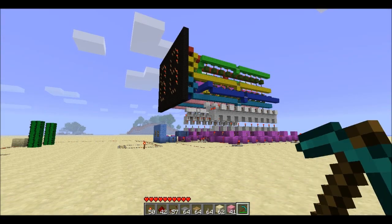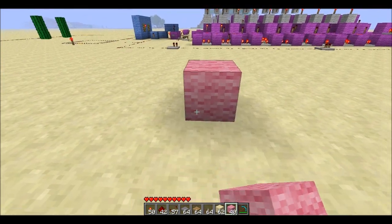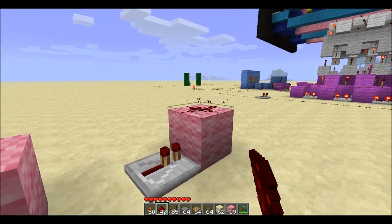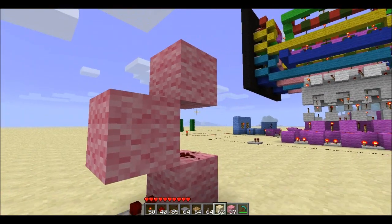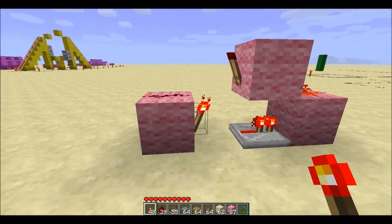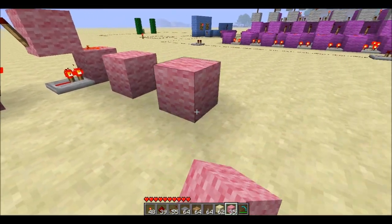Hey guys, welcome back. On the last video I showed you the super minecart counter contraption. I want to show you how to make the RSNR latch array — the conditional RSNR latch array. That's the heart of these counters, and they all start with the simple RSNR latch here. This particular RSNR latch is one of my favorites that I came up with a while back, and it's turned out to be a really useful one. Basically, we're going to stack a bunch of those in an array.